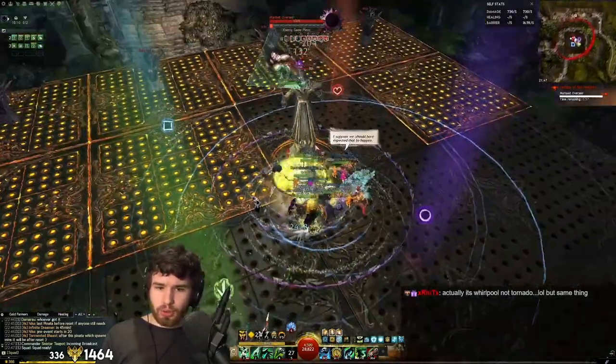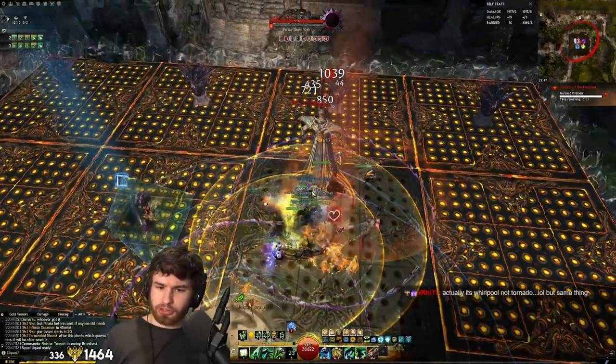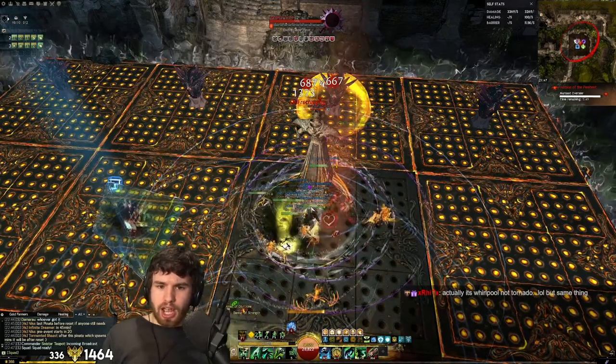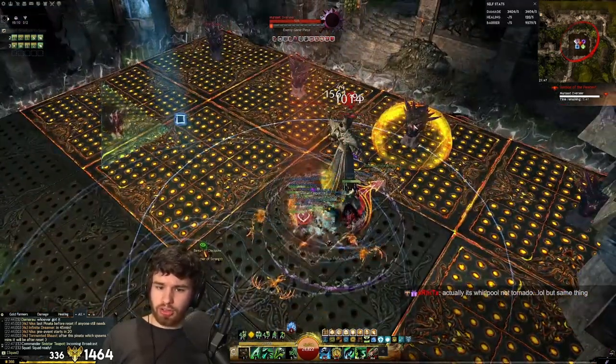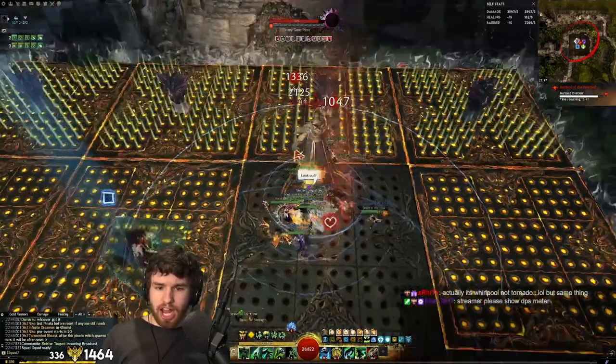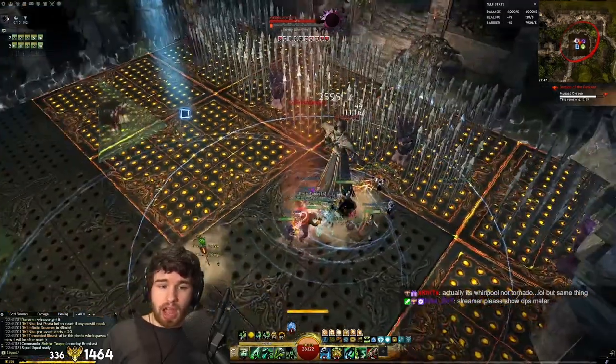We're actually going to utilize a great tank strat to make this even easier. You move the boss forward here, which means you can Epidemic all three of the adds. There's the shield on the add — we want that dispelled. And then we want our necromancer to Epi as soon as the adds become vulnerable. After that brief period, the Epidemic comes through and they all die.